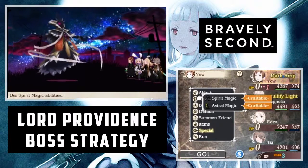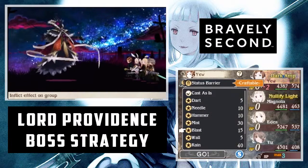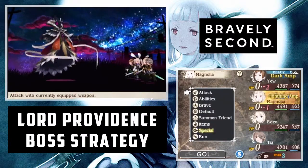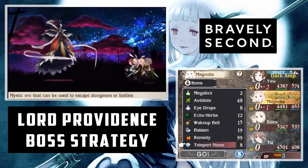First things first, High Mighty Defense is an absolute must for this fight, and if you've got it, the Lustrous Shield on your healer — because he does light-based attacks as well as non-elemental magic damage, which hurts a lot if you're not prepared.